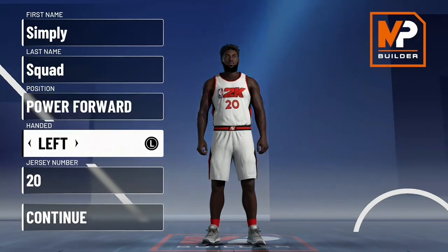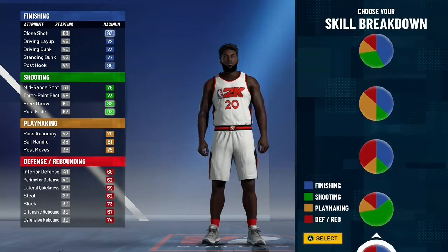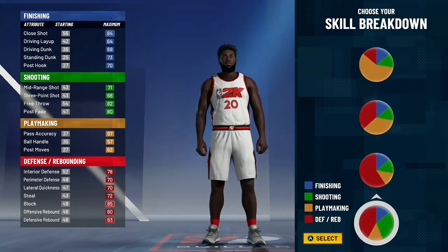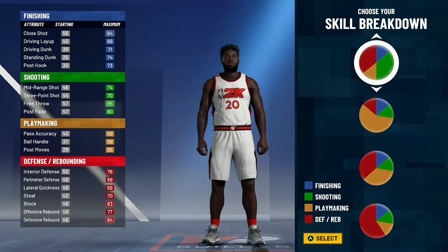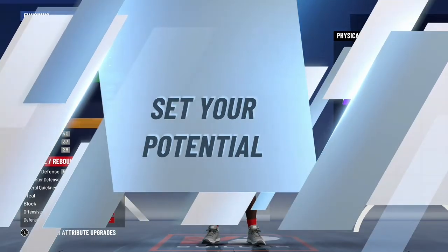Let's get straight into this. You're going to make them a power forward — hand doesn't matter, jersey number doesn't matter. Your pie chart is going to be the half green and half red pie chart. You're going to pick the most speed.